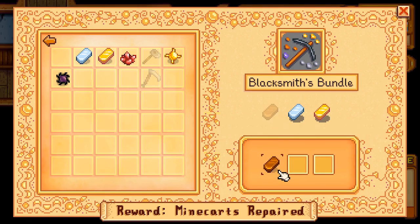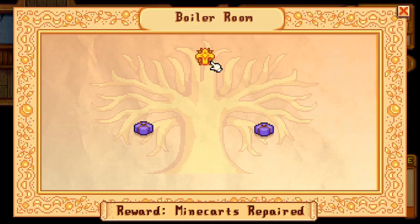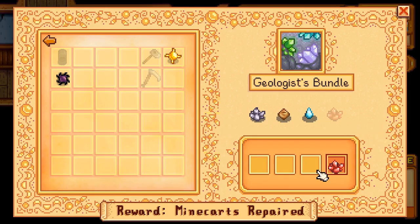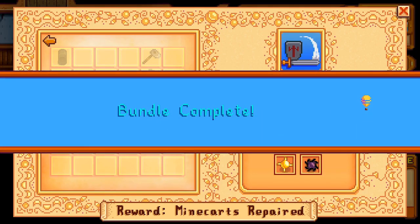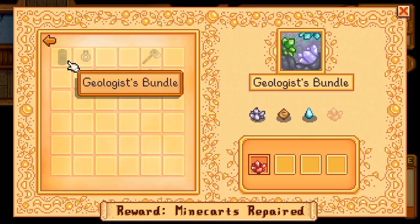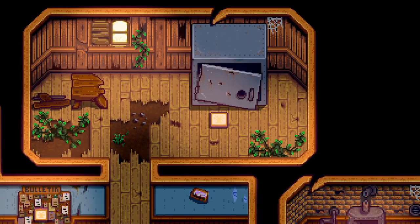Blacksmith — this'll be an easy one. Theodore is already an aspiring blacksmith. A furnace! Hooray — we'll configure it with the others soon enough. Geologists: well, we have the fire quartz. I did have a feeling the frozen tear was going to be on this list, but for some reason I chose not to bring it, and now Theodore is feeling a little foolish. But never fear — the adventurer's bundle is complete! A small magnet ring slightly increases your radius for collecting items. This'll come in handy.